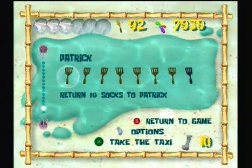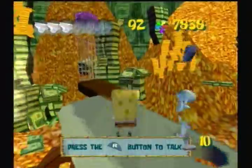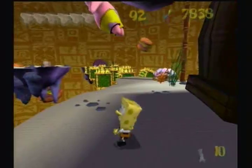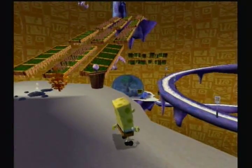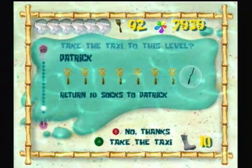And now we gotta get the rest of the socks we have to Patrick, and get the last golden spatula that we have in this possession. And then I will probably have to do some grinding for some shiny objects, I'm sure. Alright, the bear is over. Let's go ahead and talk to Patrick. Trade in the socks we have for his last golden spatula, and we'll move on from there.